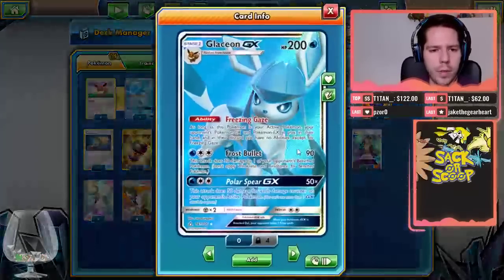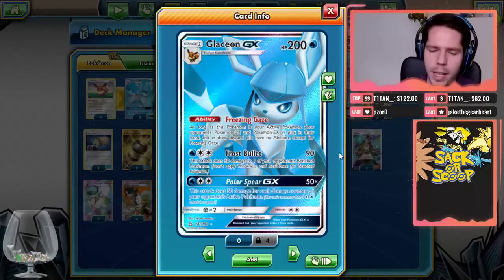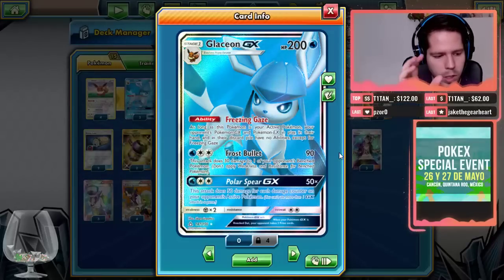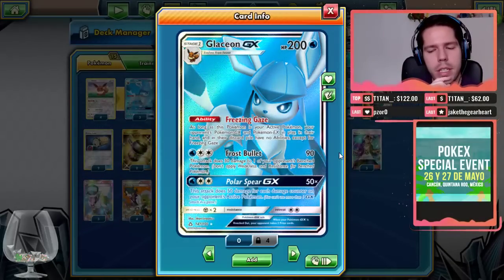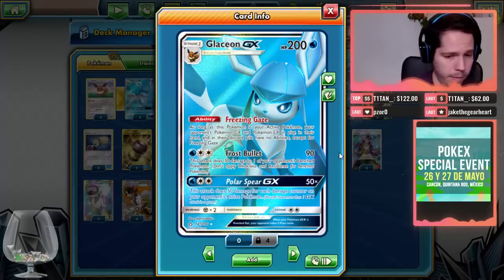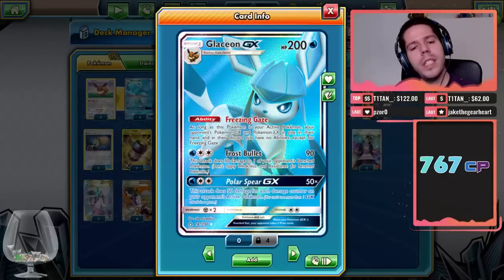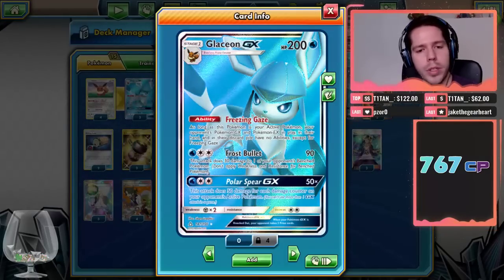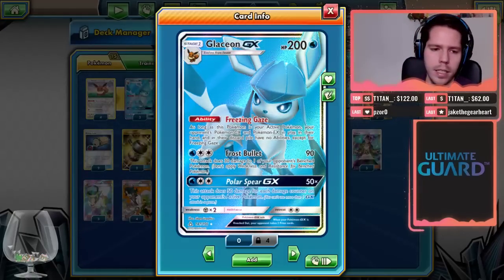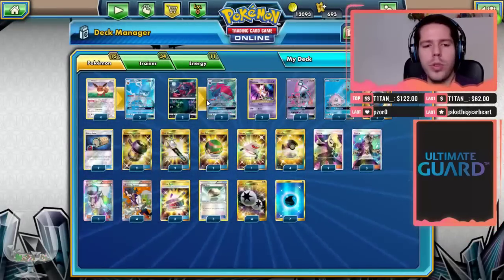Glaceon's attack Frost Bullet deals 90 plus 30 to a Bench Pokémon. That concept has been around for a while and correctly placing that 30 damage is actually very relevant — it can make or break a whole game. Then we have Polar Spear GX which deals 50 damage for every damage counter on your opponent's Pokémon, so it has a lot of synergy with Frost Bullet.